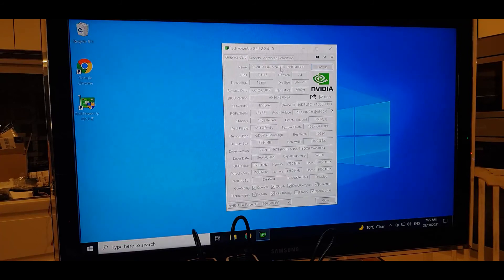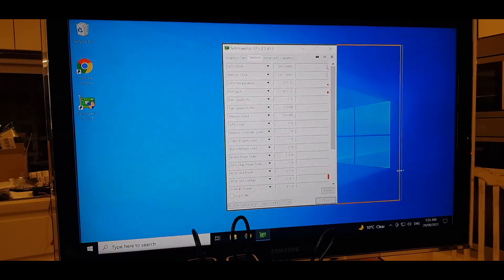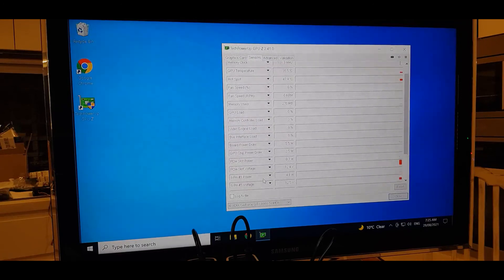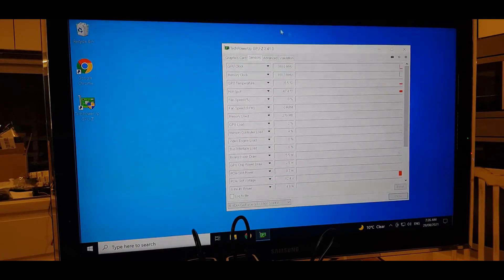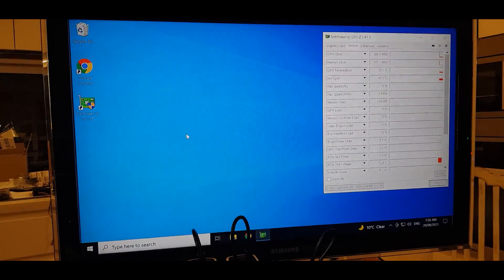GPU-Z is showing us the 1660 Super with plenty of information. You can see the Sensors tab as well — GPU clock, hot spot temperature. Since we're not mining at the moment we've got nice low temps. It's also quite handy to have open when you're overclocking alongside MSI Afterburner, just to correlate and verify the right readings.